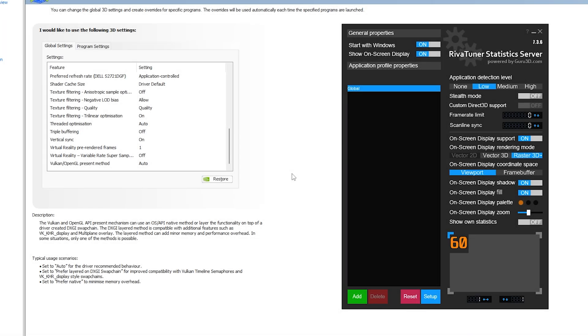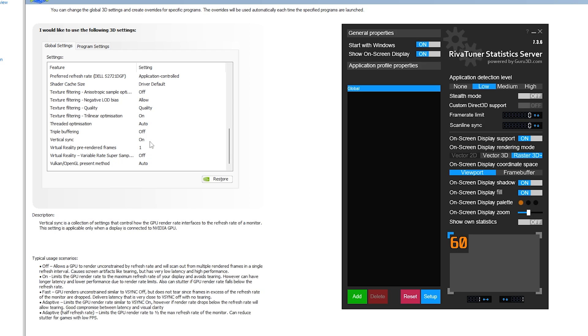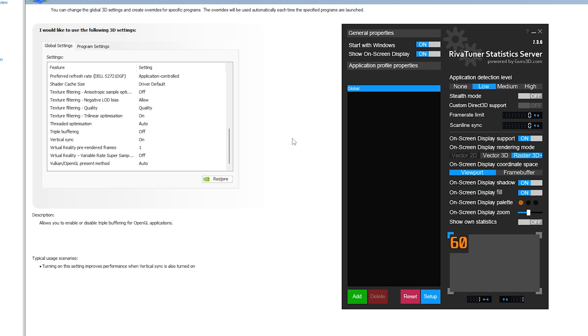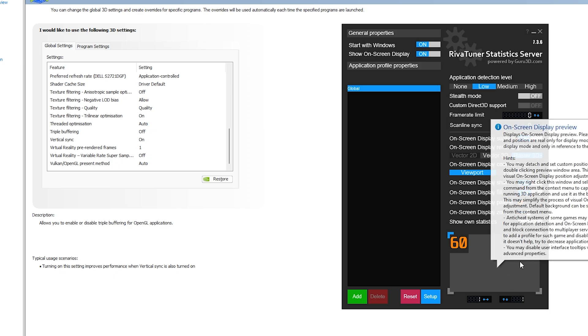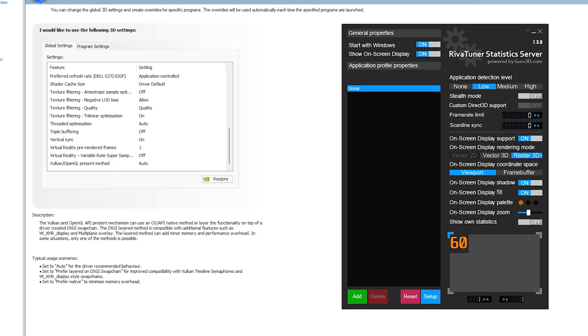Today I just wanted to do a very short video on which method to use to limit your frame rate - whether you should use RTSS (RivaTuner Statistics Server) or whether you should just use V-Sync when you are using frame generation. We'll be testing with an RTX 4070 Super in two games, Cyberpunk and Robocop, just to show you the differences in input latency between the two methods.